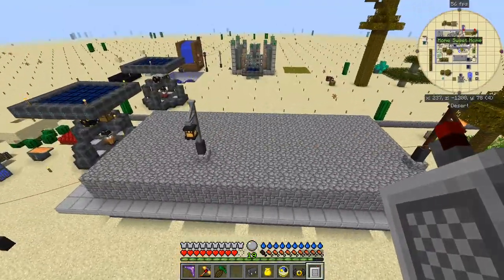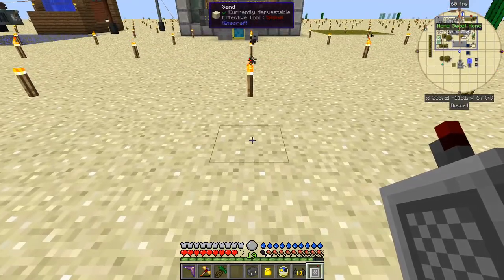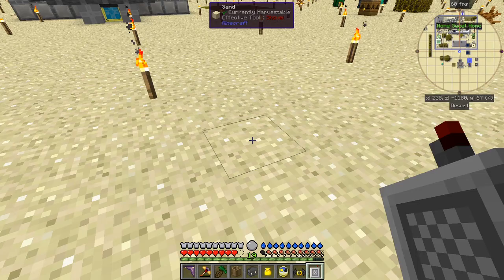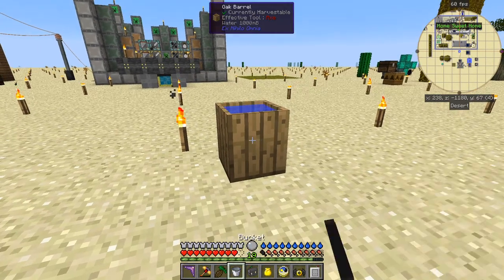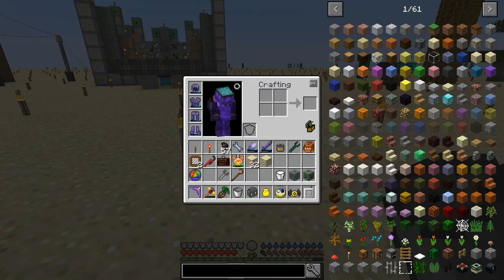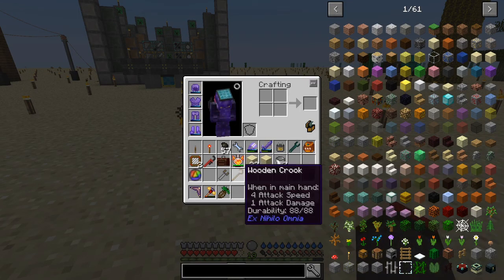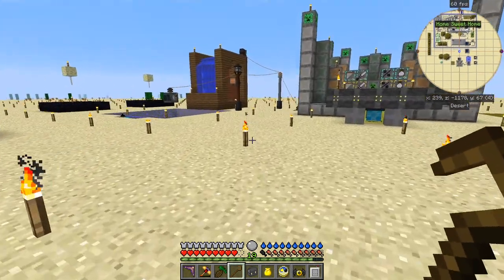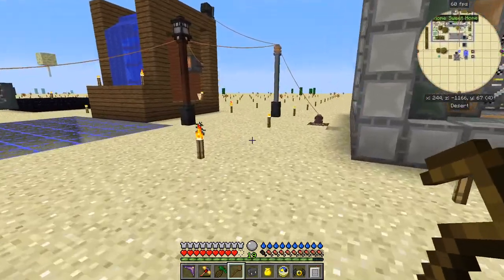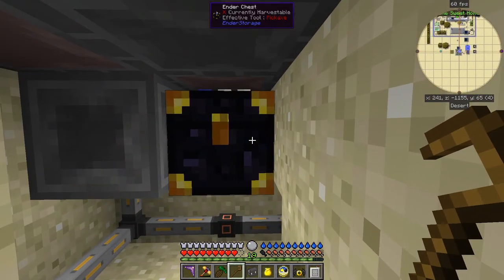I've got some turrets on here that actually shoot things so I wanted it somewhere at the back. What I'm going to do is put down an oak barrel, put some water into it, and then add a bucket of milk. You can see on the top it says 'growing slime 17%'.